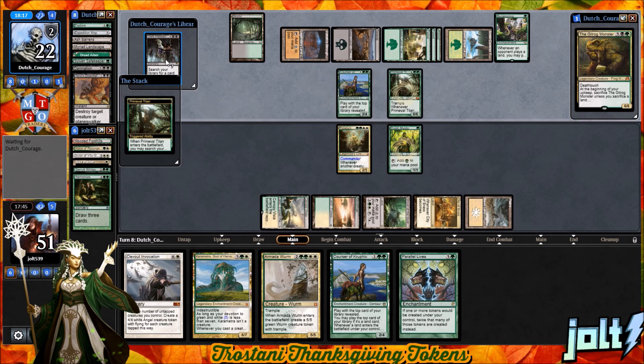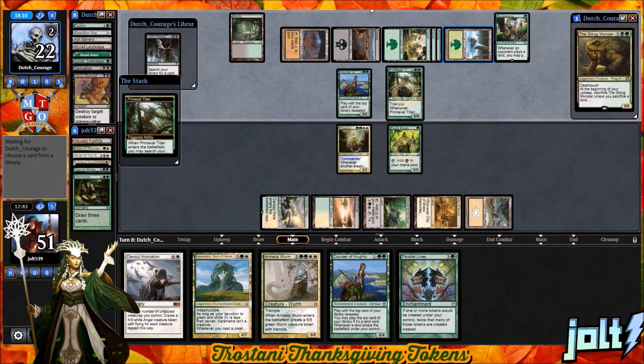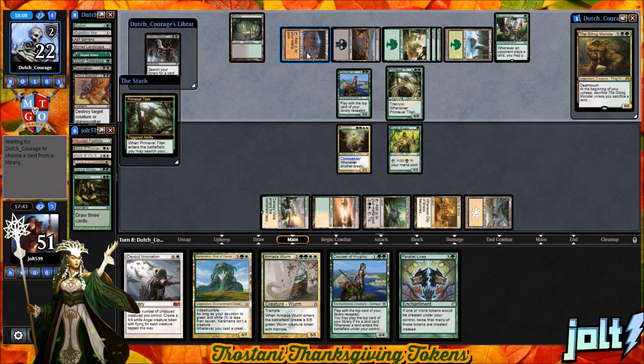Languish in the hand. They're going for Primeval Titan — we'll see if they search up some lands. The good thing is it doesn't have haste, so they're not going to be able to push in and get a couple more lands on the attack step.